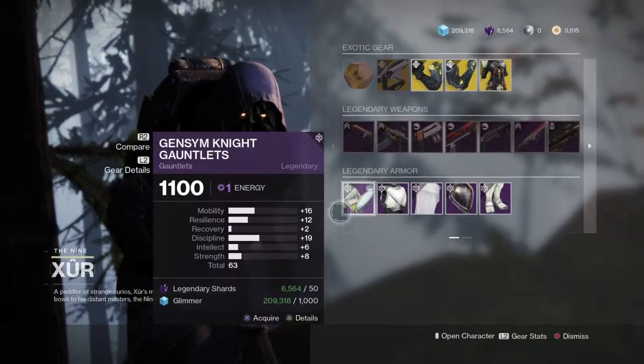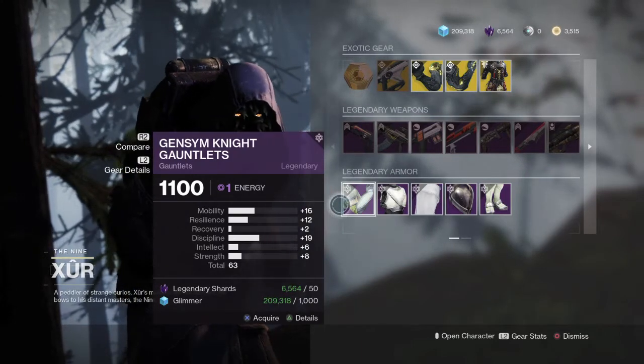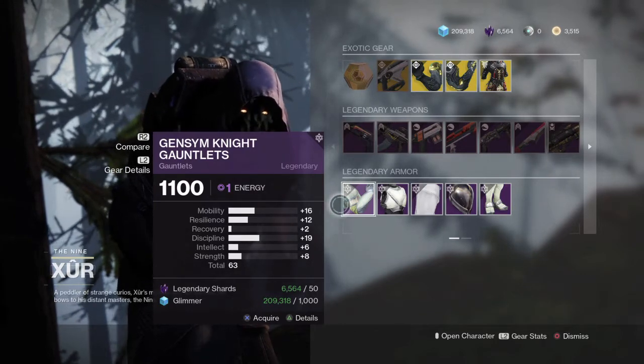He also has the Tomorrow's Answer rocket launcher, the Trials of Osiris weapon, so that's pretty neat. In today's video I'm going to show you guys how to style the gauntlets for this armor set — honestly one of my favorite arms in the game for the Titan.